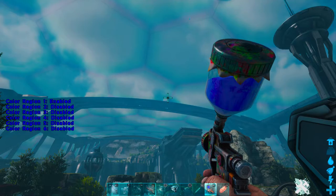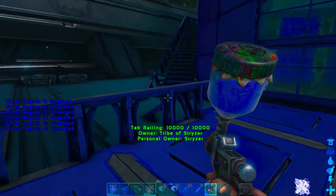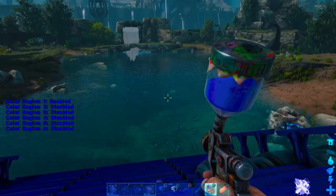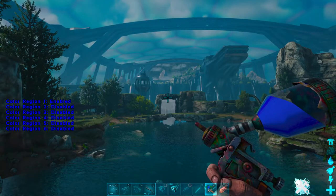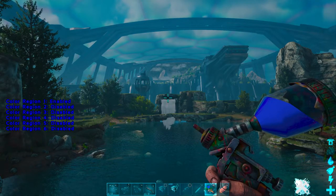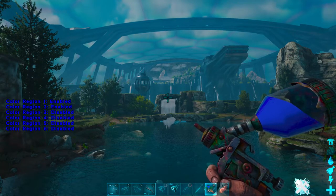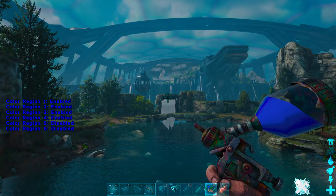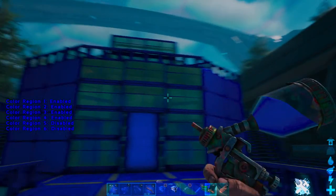If you look to the left of the screen, you'll see all the enable/disable options. In order to color the whole thing like I did, or just color certain parts, you hold down L2 and press the directional pad. Up is region 2, right is region 3, left is region 1, and down is region 4.